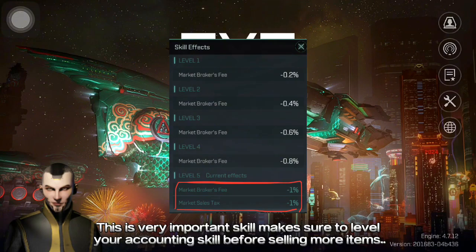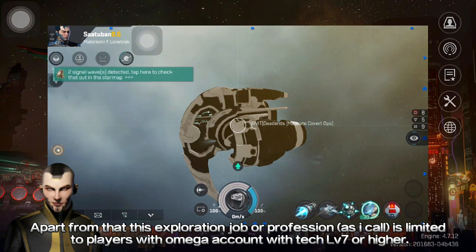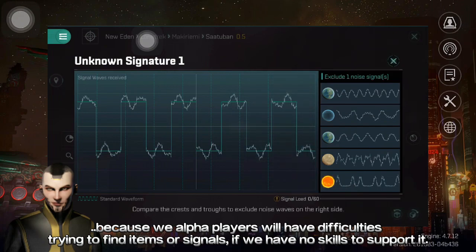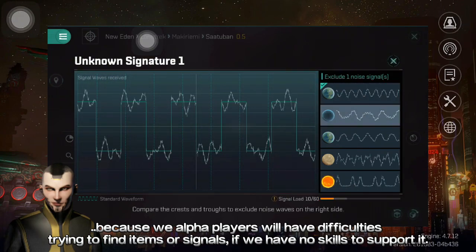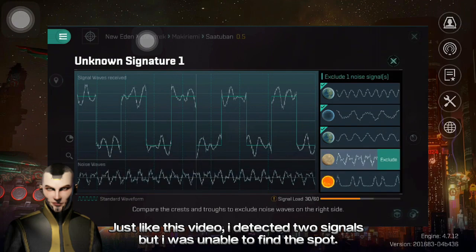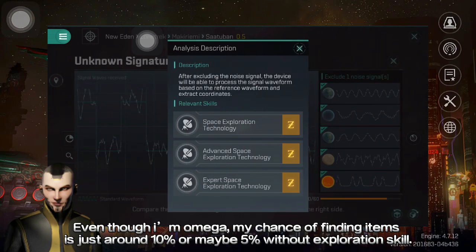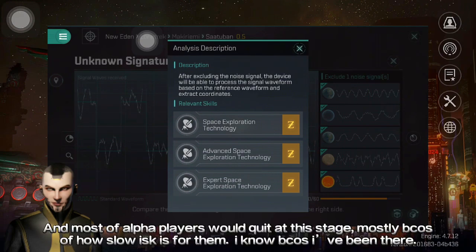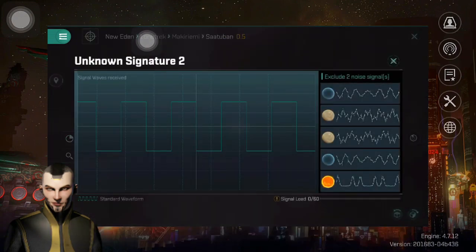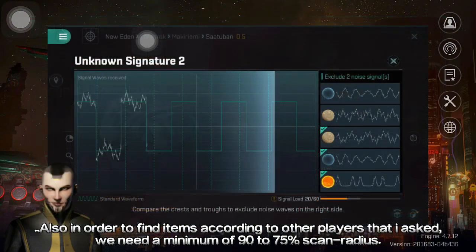This is a very important skill. Make sure to level your accounting skill before selling more items. Apart from that, the exploration profession is limited to players with an Omega account with Tech Level 7 or higher, because Alpha players will have difficulties trying to find items or signals without the skills to support it. Just like in this video, I detected two signals but was unable to find the spot. Even though I'm Omega, my chance of finding items is just around 5–10% without exploration skill. And most Alpha players would quit at this stage because of how slow ISK income is for them.